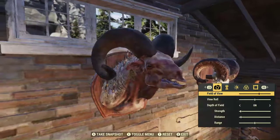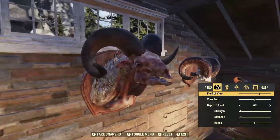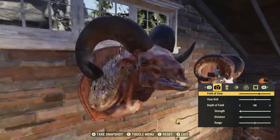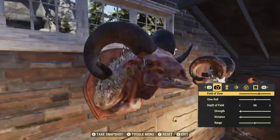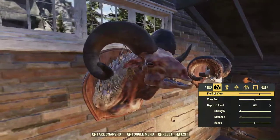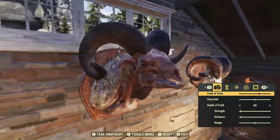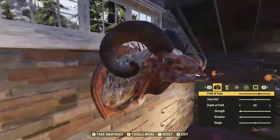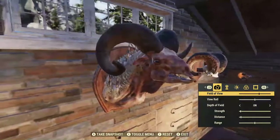In March of 2019, Bethesda released the first expansion slash DLC for Fallout 76. It was called Wild Appalachia, and with it came this obnoxious creature known as a Sheepsquatch.